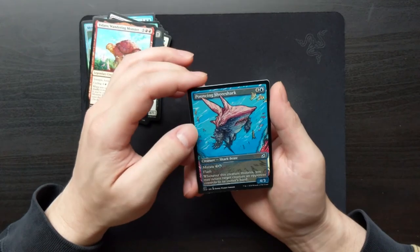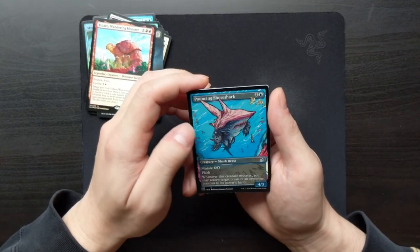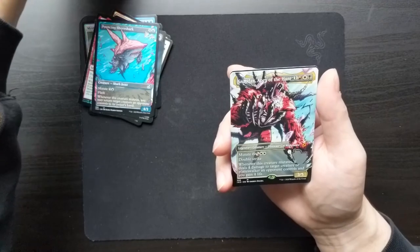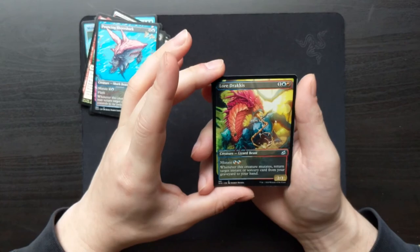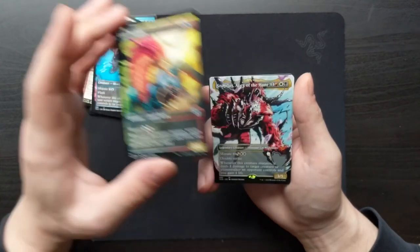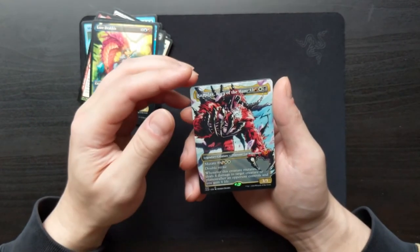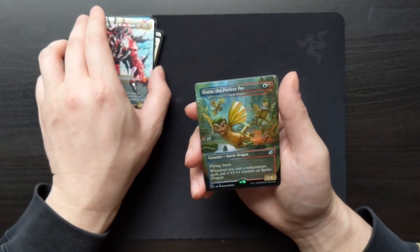Pouncing Shore Shark — you have legs? Looks like it has legs. That's terrifying — a shark with legs. Snapdax Apex of the Hunt, and prior to that was Lore Dracus. These beasts look incredible, I'm very excited. Zapdax Apex of the Hunt — wow, Double Strike. And then Dorat, The Perfect Pet. Sprite Dragon.